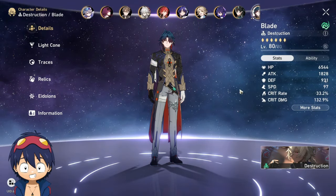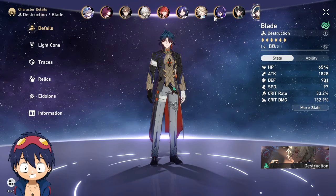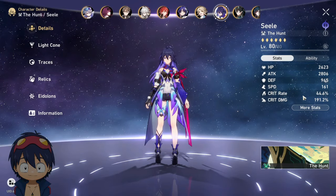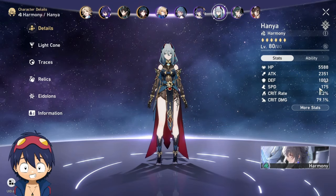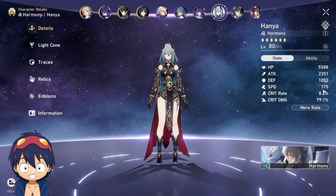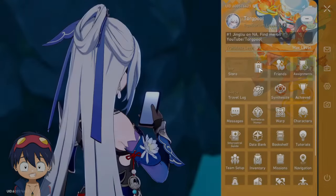Blade still needs a lot of work — my Blade is really bad. Seele has a lot of speed but still needs more work too. One character I feel I got really lucky with relic drops is Akhania; she has 175 speed, which I really like.